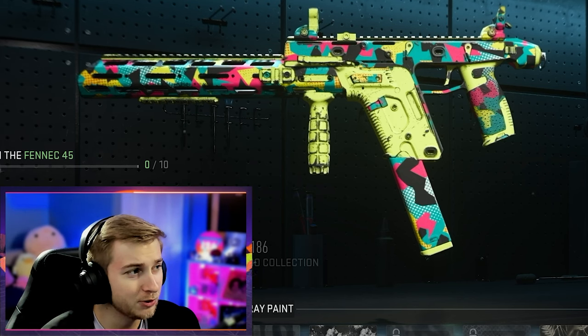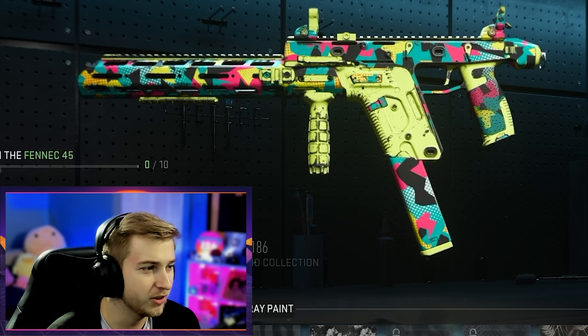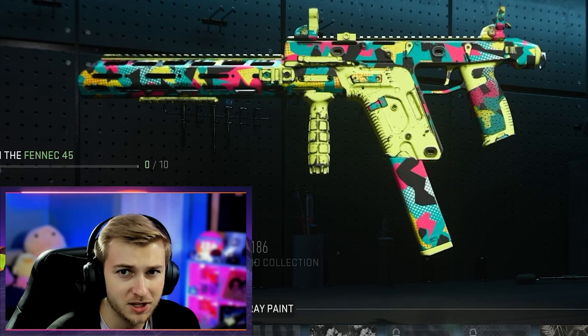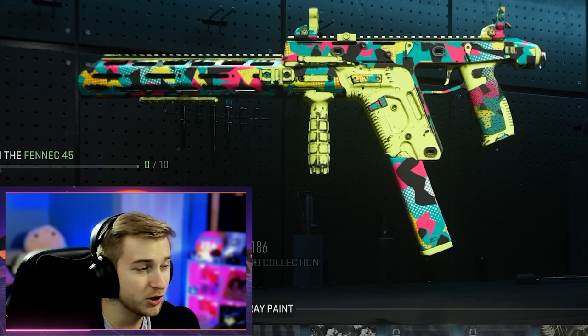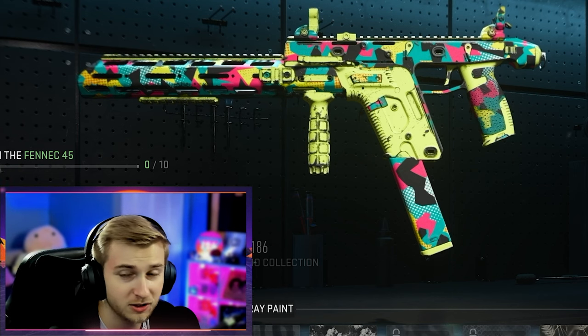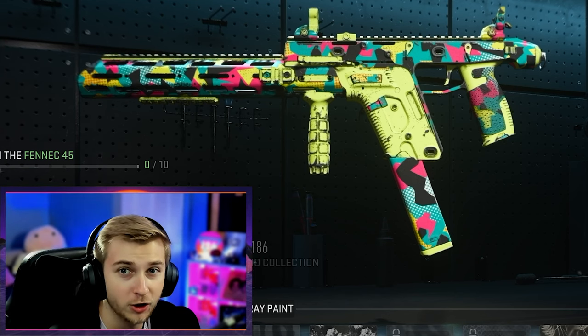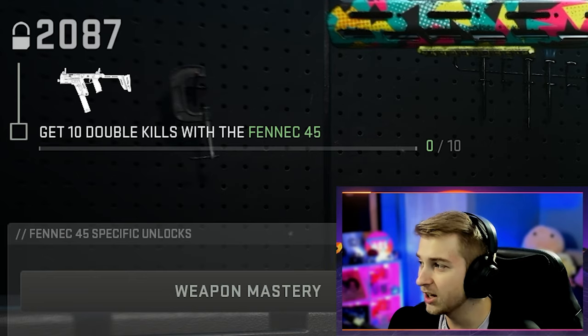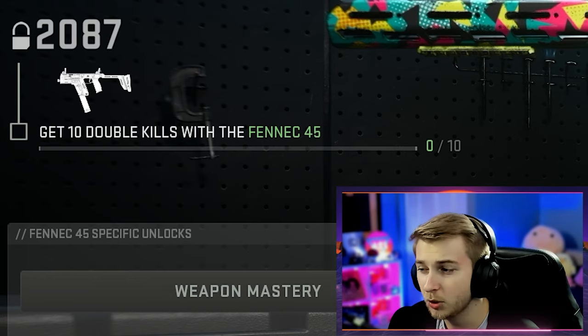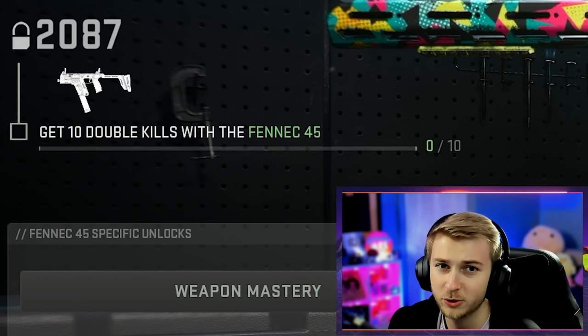For our other camo, I'm going to be trying to unlock the 2087. I think the colors on this camo are great. It's a lot of like almost 90s feeling to me, but it does have quite a few scratches on it, which aren't my favorite. But I think some other weapons don't get as many scratches, so it might look better on different weapons and I want to add it to my camo arsenal. To do that, we need to get 10 double kills with the Fennec 45. It's not the easiest challenge in the world, but I think the Fennec's a pretty good gun, so I'm going to have fun doing it.